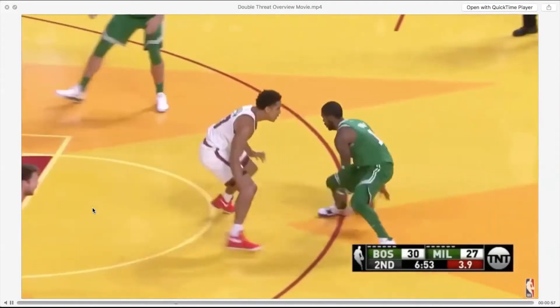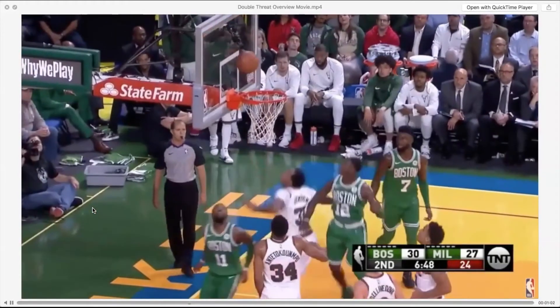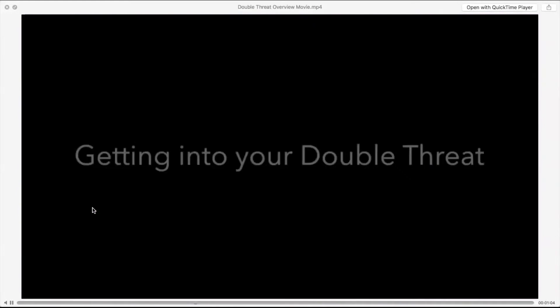Here's Kyrie Irving — he's the master of the double threat position. I put this in here because I want you to understand that dodging in lacrosse can be like dodging in basketball.